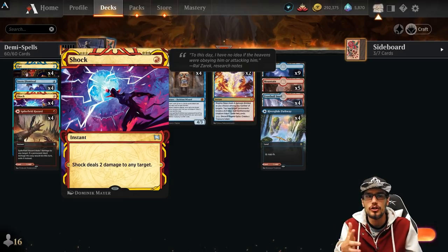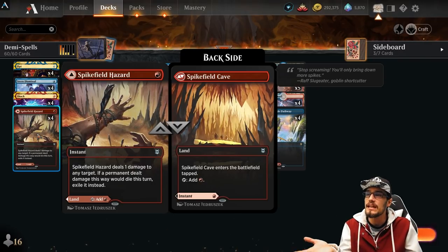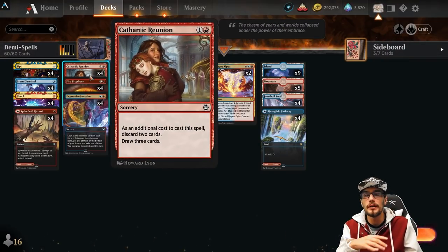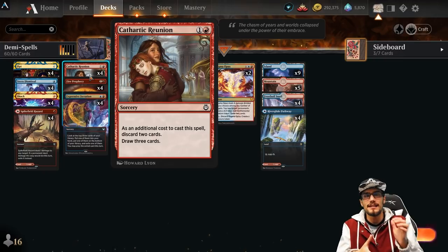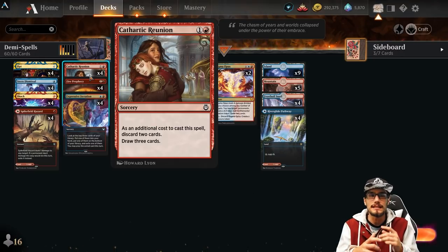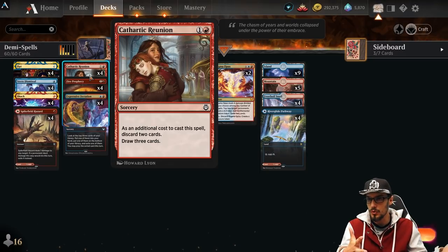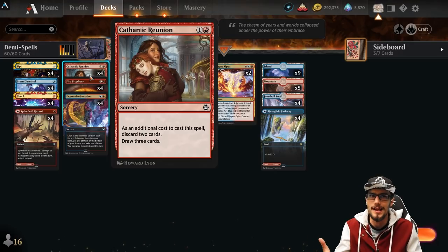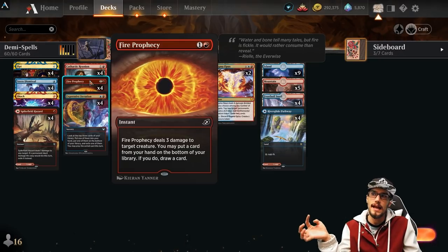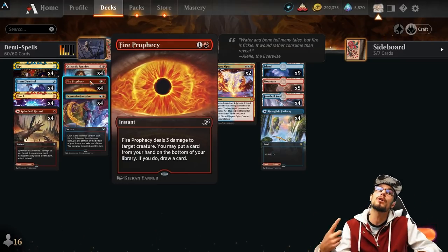Shock — two damage to any target, instant speed for one. Spike Field Hazard — one damage to any target; if it would die, exile it instead, or it can be a land if you want. Into our two-drops: Cathartic Reunion, very important to the deck — sorcery speed for two. As an additional cost, discard two cards, then draw three cards. We can discard the Demi Lich — that's fine. We can discard extra land — that's fine. We're drawing more instants and sorceries, more Demi Liches, and probably more land.